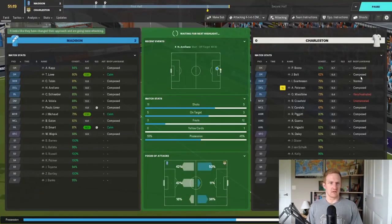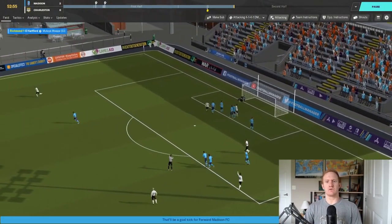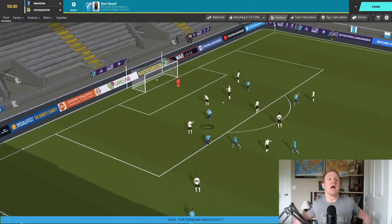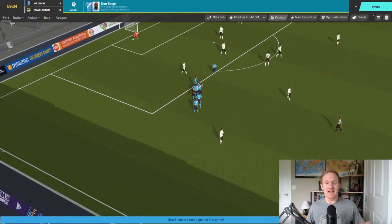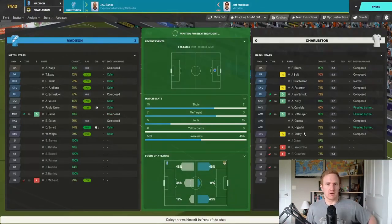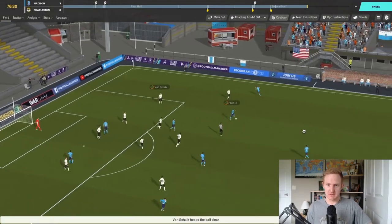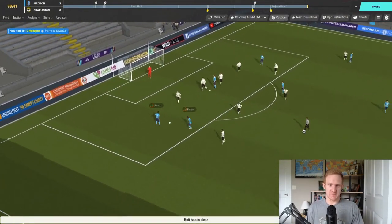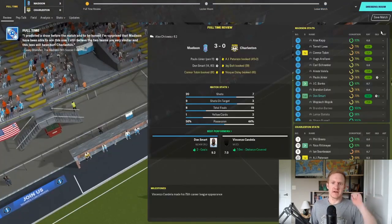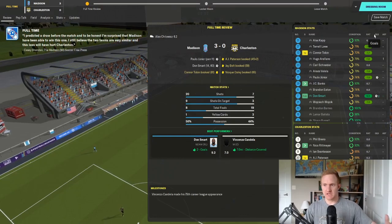In the second half we need to hold on and finally finish a game. Don Smart cuts inside and scores his second wonder strike from outside the box — two goals in the game for him. There's a brief scare when I realize I mismanaged the bench, but it doesn't come back to bite us. The final whistle goes — our first win in way too long, 3-0 over Charleston Battery. Don Smart is obviously man of the match with his two goals — he was playing out of his mind today.